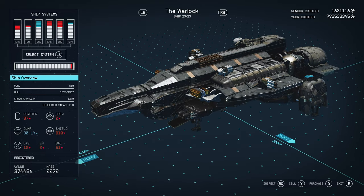The Warlock is the ship owned and operated by Dr. Orlais, who is an enemy NPC if you do the Vanguard questline. When you come across Dr. Orlais, you will basically get the option to either destroy his ship or board his ship.